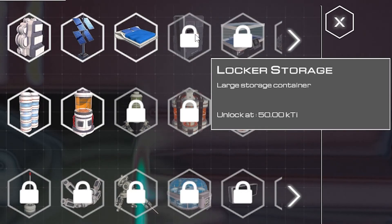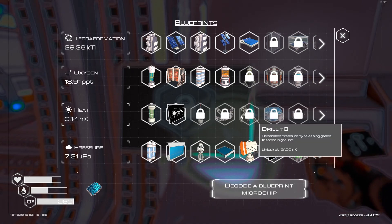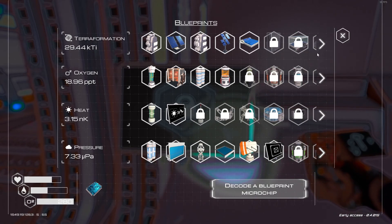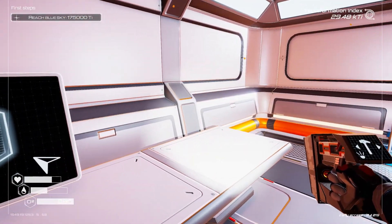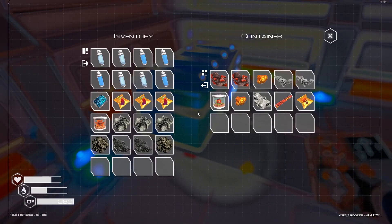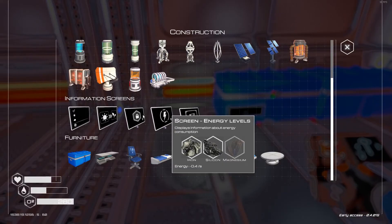Locker storage unlocks at 50 KTi total terraforming — that's a little way off yet. What else are we close to unlocking? That unlocks at 30. A beacon unlocks at 5, and a nuclear reactor unlocks at 6 — so we're going to aim for that first. I'll have to build some normal storages to begin with. There's a lot of launch platforms, atmospheric water collectors — there is a lot to do. I need some cobalt for terraformation and I don't have any in storage. Time to build some more storage and then go grab as much stuff as I possibly can.